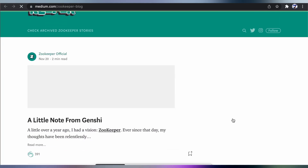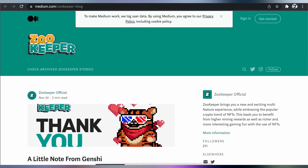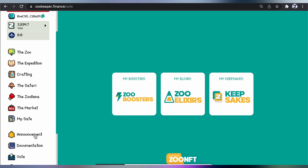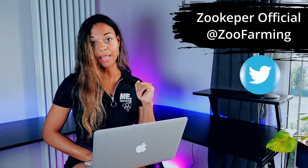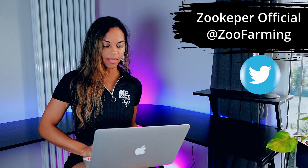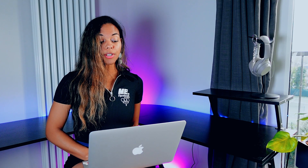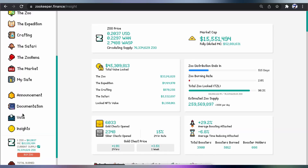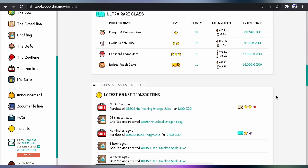The Announcements page is a great section for you to read up on what's happening in this space — you should totally keep up to date. Even if that's the first thing you do, click on this and have a little read. Also remember to follow them on Twitter — there's a lot of information there. And when you go to their Twitter account, you'll be able to see links to their Telegram and everything else. The Documentation section is also very important — I would definitely suggest you read through all of it, it just comes with doing your own research. And if you jump over to Insights, you'll be able to get some nice stats. Definitely worth having a look.